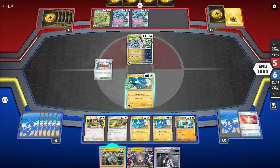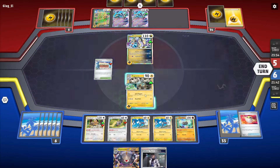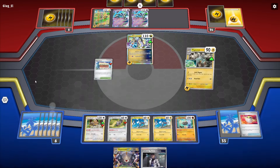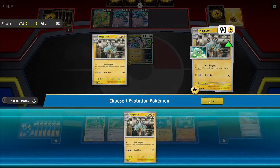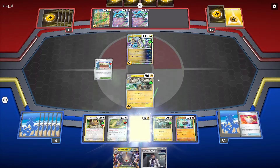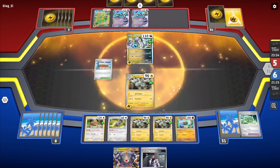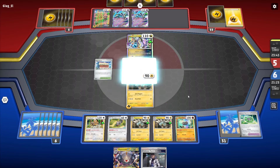I ditch the Iono and get one Stage 1 on the bench so I can evolve. Oh no - that was a mistake. I forgot that both Magnemites were played this turn - I couldn't evolve it. But look, now I have three Magnetons in play, so I can get going with this. Hopefully.